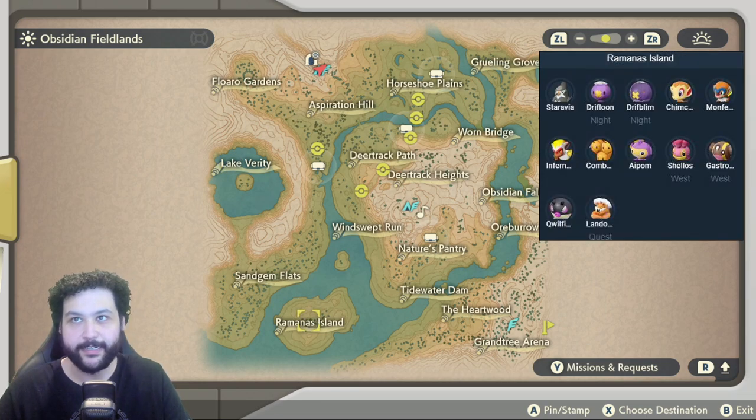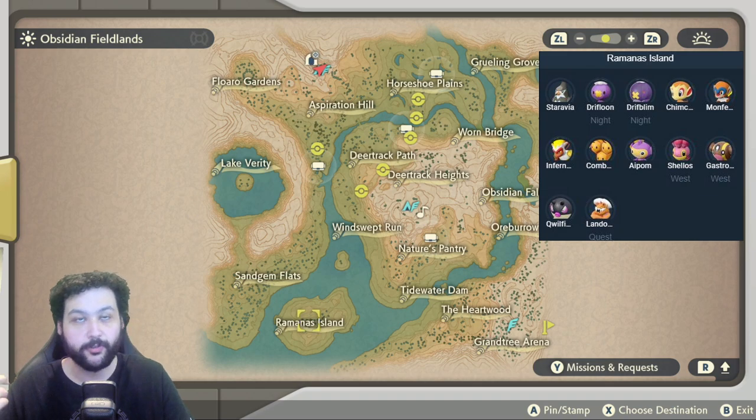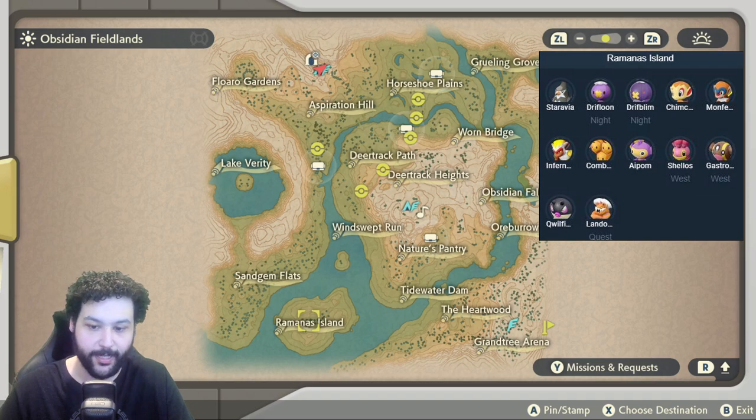The last area to cover in the Obsidian Fieldlands is the island, which has a lot of cool Pokemon: Staravia, Drifloon, Drifblim, Chimchar, Monferno, and Alpha Infernape. You can also get Combee, Aipom, Shellos West, Gastrodon West, Qwilfish, and Landorus from a quest.